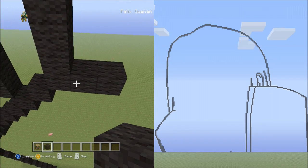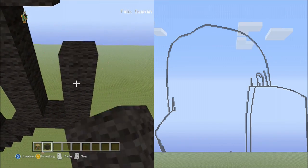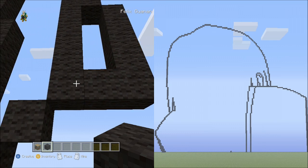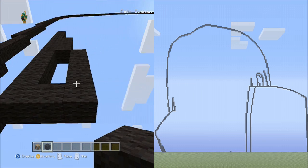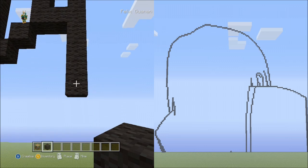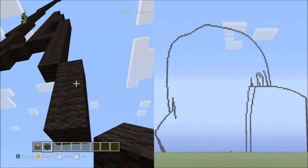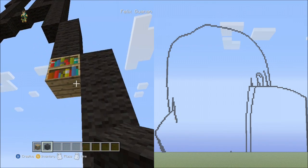Go back to the 3 blocks going across. On top of this block place 4 blocks going up. Underneath this block place 4 blocks going down. Then place 3 blocks going down on the right side, delete that. Place 4 blocks going down on the right side, fly up and delete that.